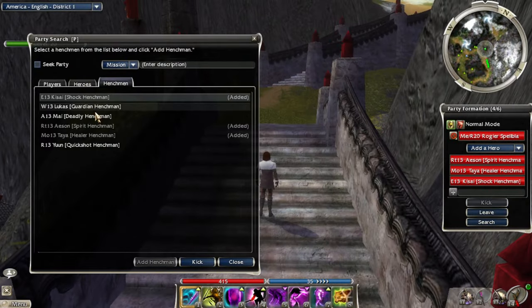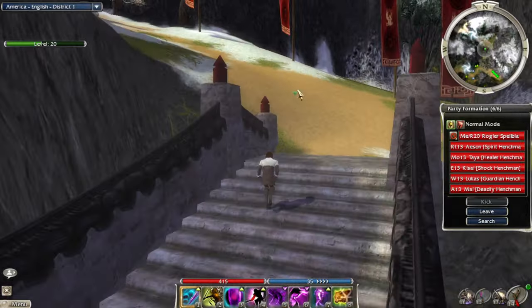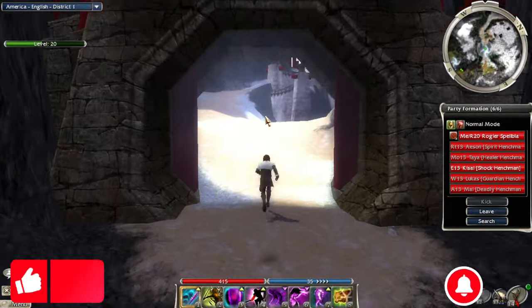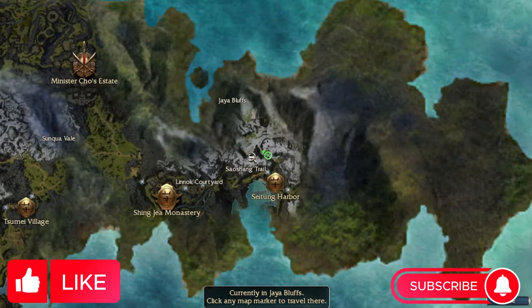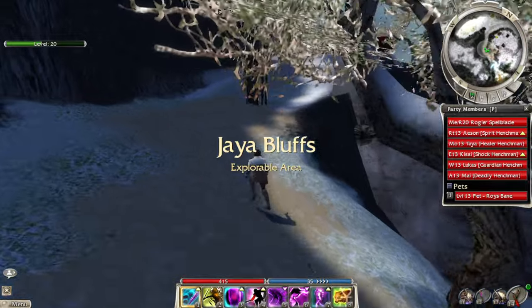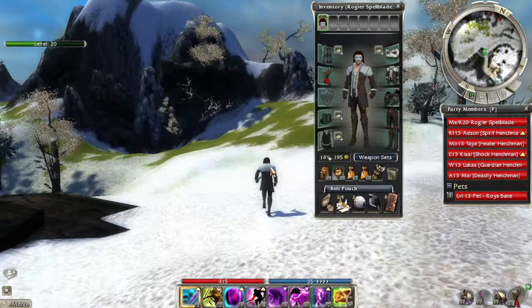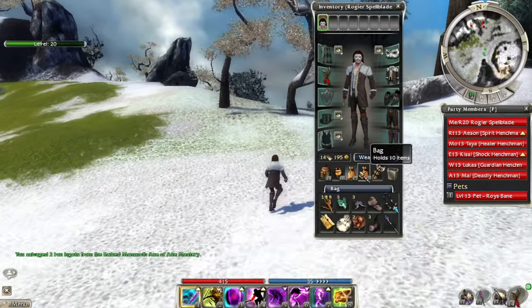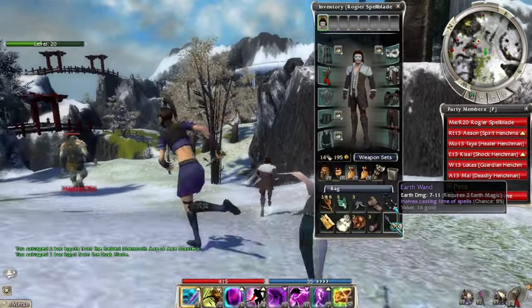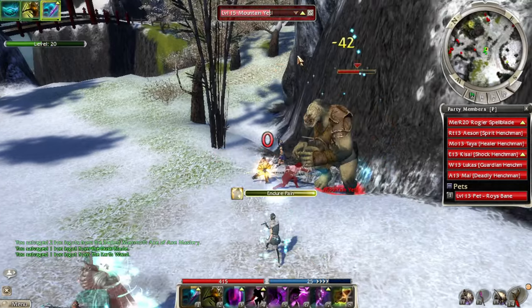We kind of started this last episode — we came out this way, and now we are going to do it for real: going to Zen Daijun from Seitung Harbor. For this area, I need to go up and around like that. I'm not sure why they have it closed off — probably for some storyline reasoning. Let me go ahead and salvage some of this useless stuff. Two Iron Ingots — that's not bad. And one Iron Ingot. Probably better off just selling those items, but whatever.